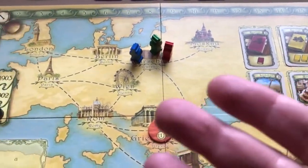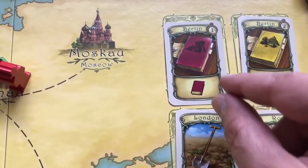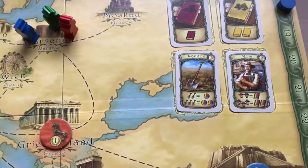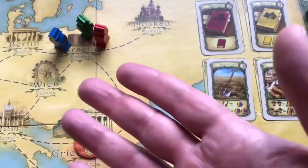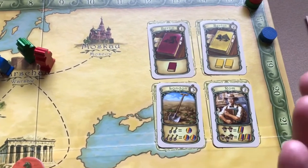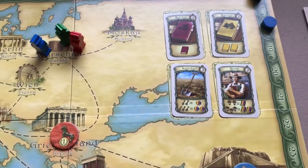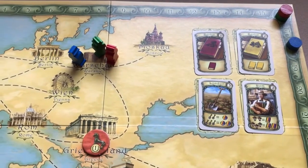I did want to mention that in my version of the instructions it did not state that when you take a research card you have to pay in weeks the number shown in the top right corner of the card. I didn't think that was right, so I looked it up from different sources and confirmed that you do have to pay in time what's shown in the top right corner when taking a research card.